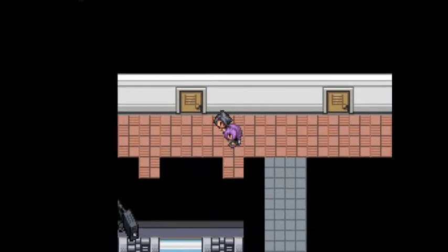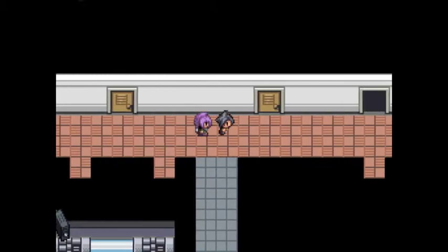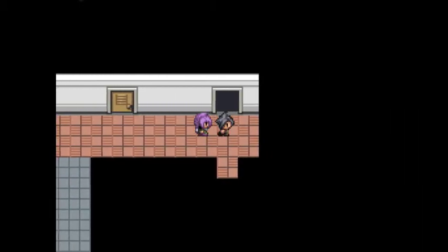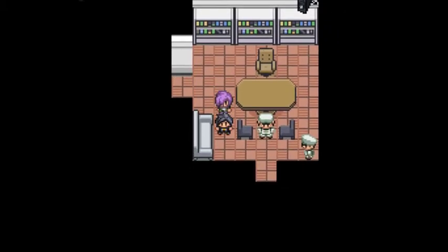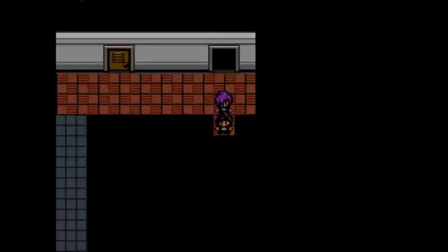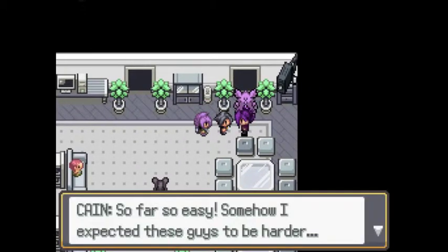We did get a data card, which means there might be a place we can or maybe need to unlock, maybe up here. These guys must have been guarding something. Nope, that's all locked then. Maybe we need to go down here, like a door opened up or something. So far, so easy.